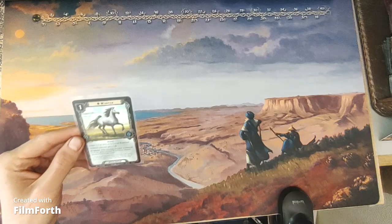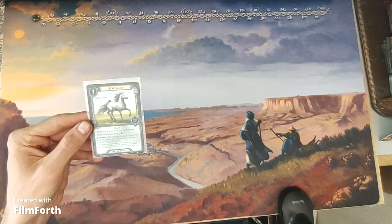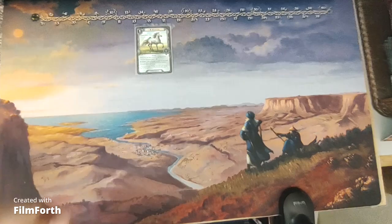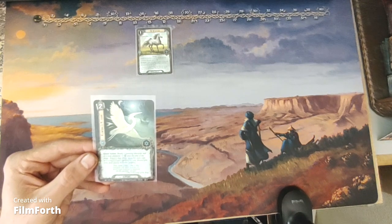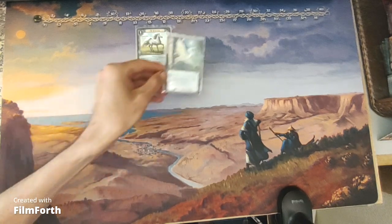For spirit, we have Wind Floe — a one-cost spirit attachment, Mount. Attached to a spirit hero or Éowyn. Restricted. Attached character gets plus one willpower. Response: after attached character is removed from the quest, exhaust Wind Floe to commit attached character to the quest again. Elven's Flight is a two-cost spirit event. Quest action: ready a questing character and give that character plus one willpower until the end of the phase. Resolve this effect again for each copy of Elven's Flight currently in your discard pile. You may choose different targets.